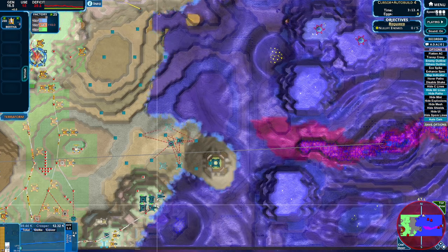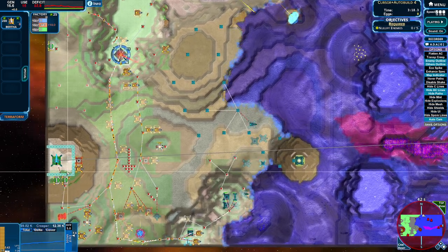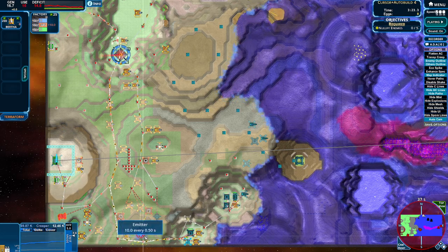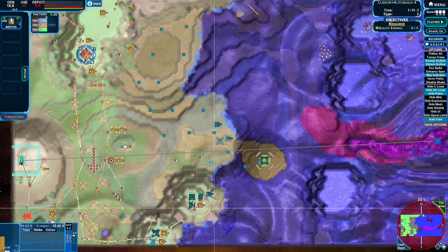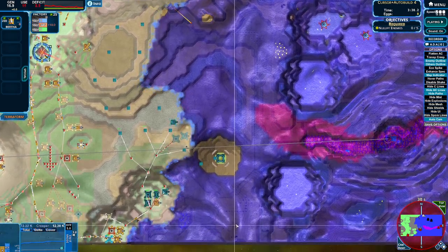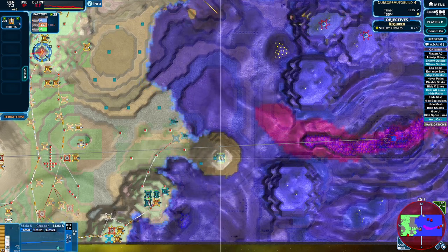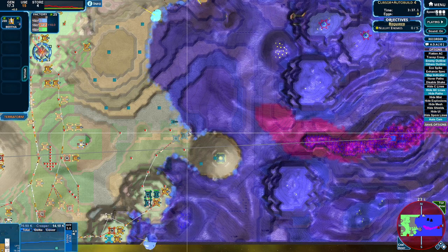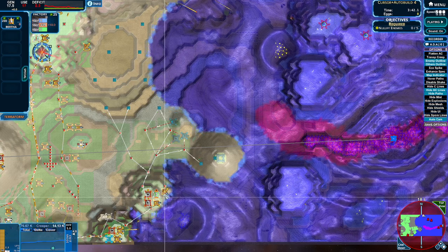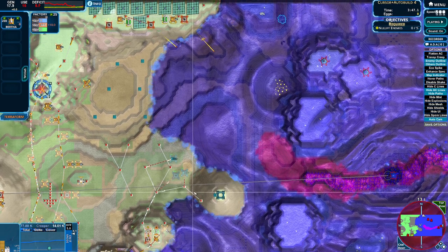We're holding now. The power problem isn't completely sorted, but it's feeling a little bit better. I'm guessing the eggs are going to start coming out now, which will be a problem. But I think we're holding. We can start to work our way — we want to get to here as well. We'll just bring our AC up and let it drain. Let's try and get these cannons and mortars up so they can start pushing.